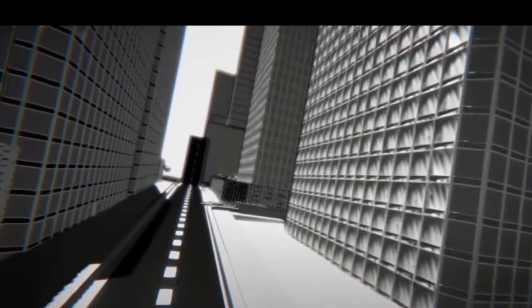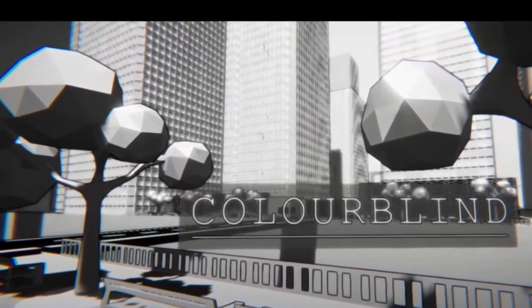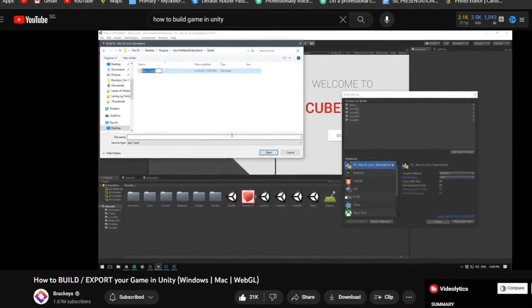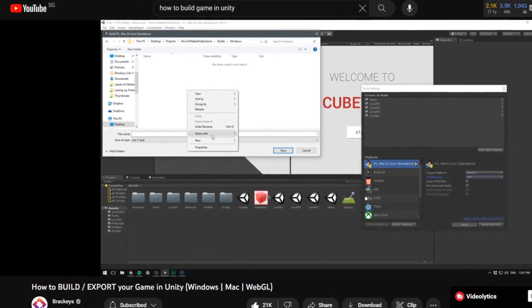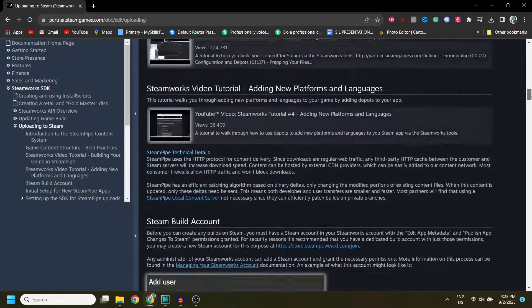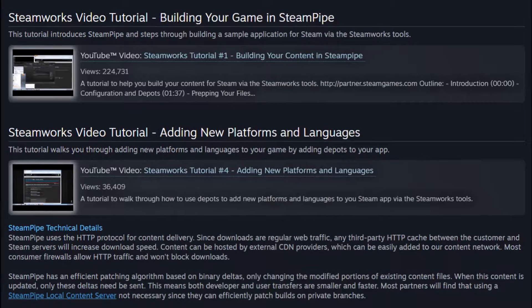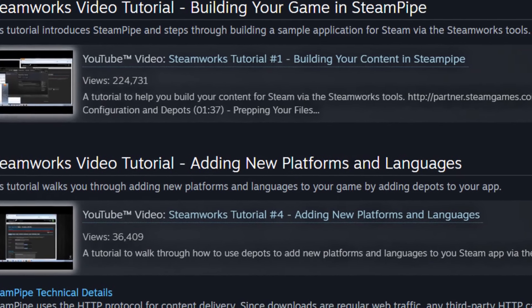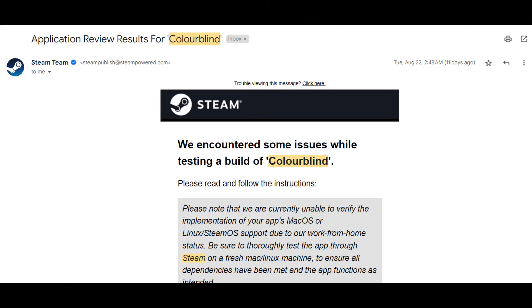Now that the core gameplay along with a few extra details are complete, it's time to move into the beta testing phase. I built the game in Unity for Windows, Mac, and Linux, which was pretty simple — so hopefully uploading to Steam would be a piece of cake. After not sleeping for a few days, I got the process of uploading builds up and running, and it was finally ready for beta testing.